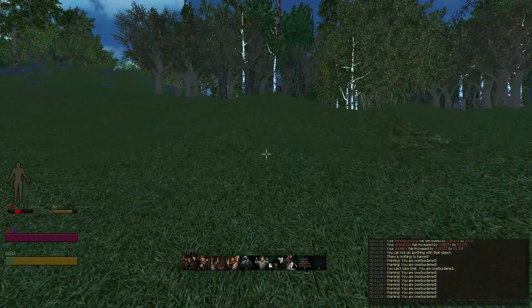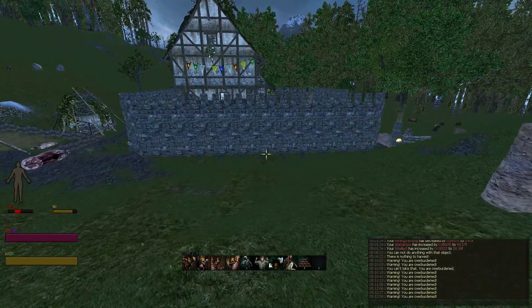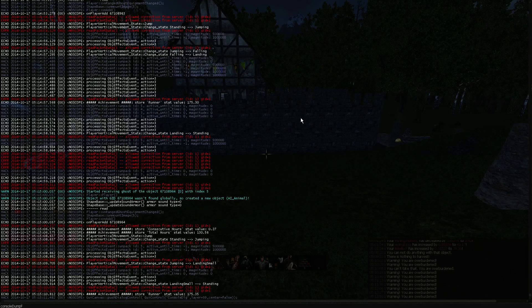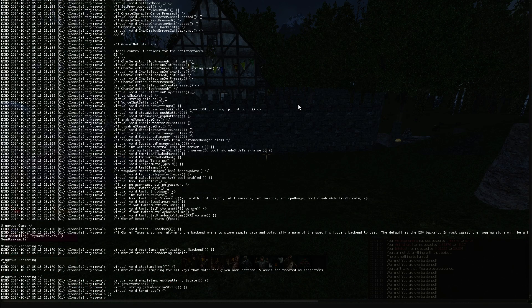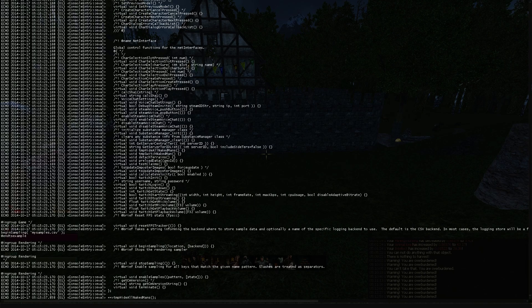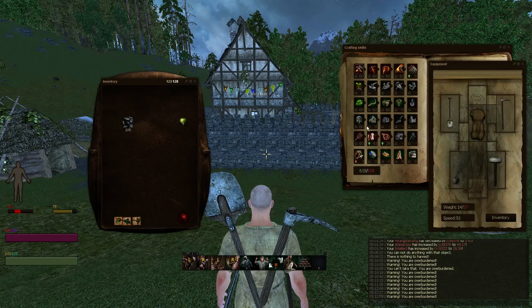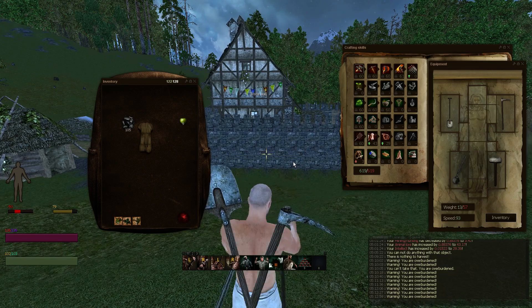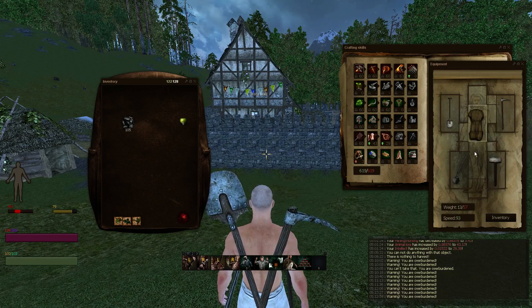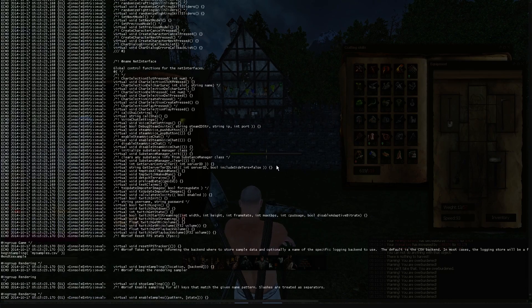I've learnt some new functions that are in the game. If you do console dump functions, you can get a load of these functions listed out. There is a 'temp hide all naked mans' — what does that do? I removed my clothes — didn't hide me. No idea. But there are some quite interesting ones.